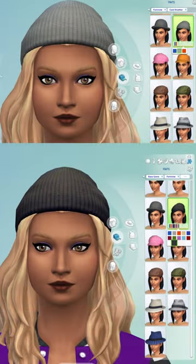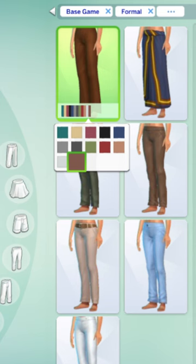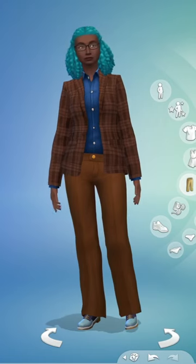This beanie and this pair of pants have extra swatches from those packs, but they're not labeled in Create-A-Sim. I don't understand why they don't just make those color swatches available to everyone, because it's just confusing about what's base game and what isn't. Have you ever run into this issue? Let me know in the comments down below.